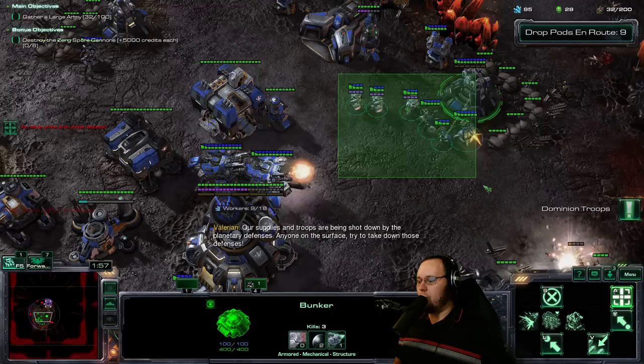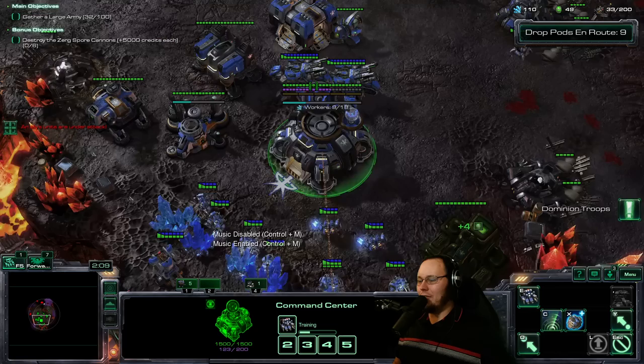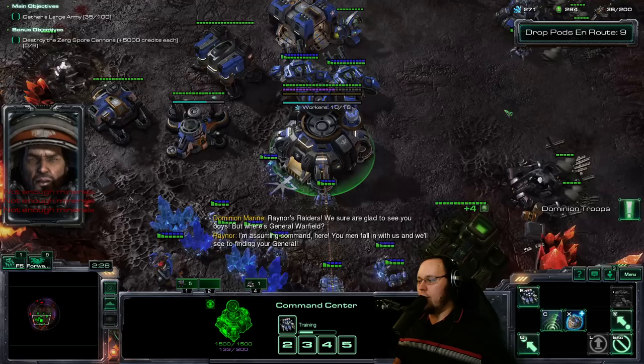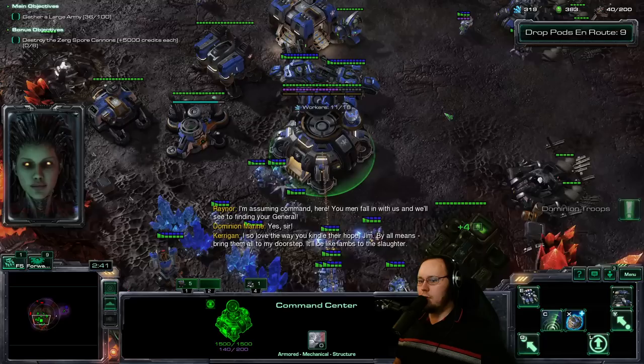We need to go over there real quick. Okay, we're fine. Let's see if we can rescue these guys. That stuff has been dealt with at least. We need to try to take down those spore cannons real quickly. Let's start building some Diamondbacks — I think those are going to be helpful. Let's get a field engineer over there. Diamondback in production. First one down — we get credits for it, which is a bit weird, but I'll take it.